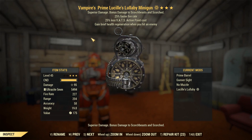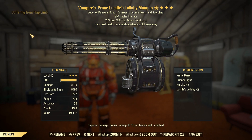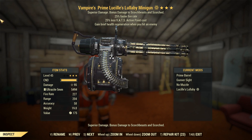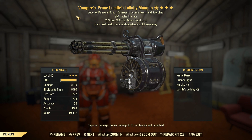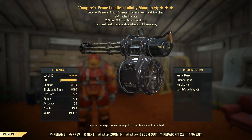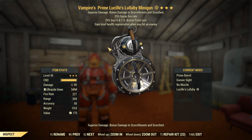Anyways, today's weapon is going to be a Vampire's Prime Fire Rate, less VATS cost minigun, which is pretty insane. In terms of survivability, I think it is second to none, except for maybe a Gatling Laser using a Power User perk to increase the magazine size to 1000, with the same legendary effects on the Gatling Laser, obviously. But you can't do too much wrong with a Vampire's Fire Rate minigun, especially with the Prime Receiver going up against the Scorched Beast.